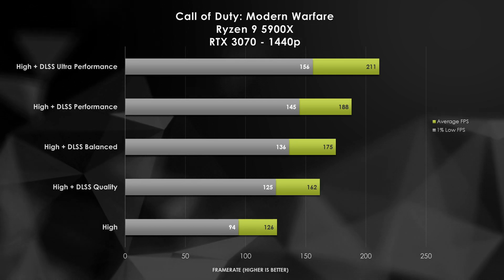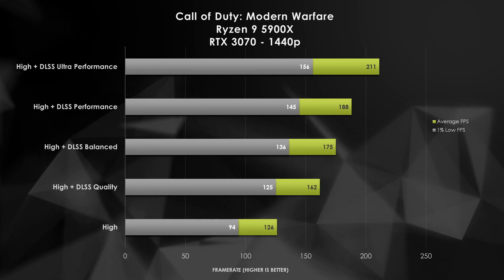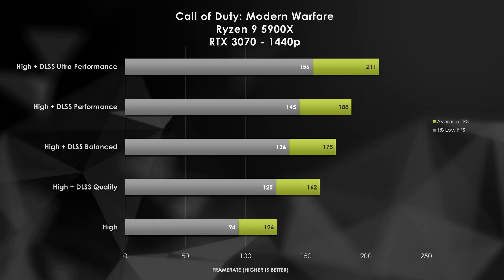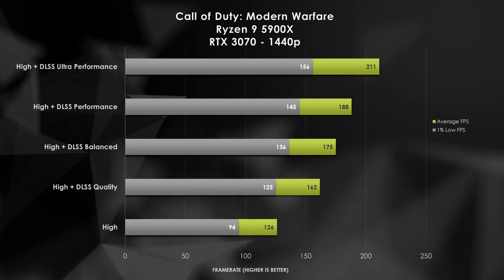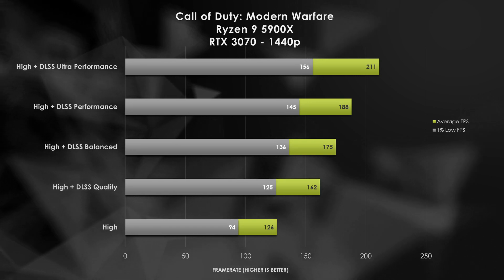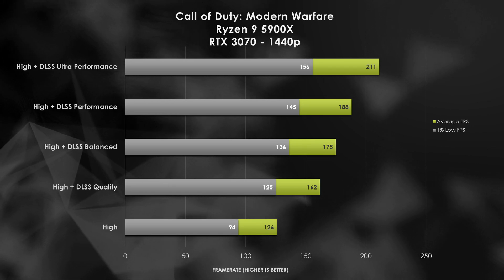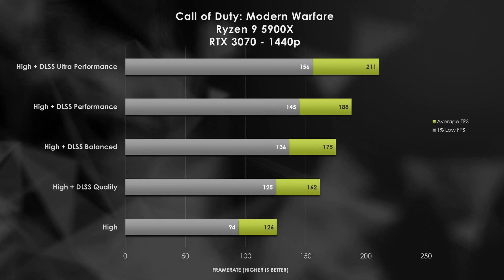Ultra performance at 1440p might be something close to 540p rendering, and it's almost borderline not even supported by NVIDIA. But you are getting 211 FPS — and if you lower your quality settings a little bit more you might even be able to hit a mythical 240Hz 1440p panel. DLSS is able to practically almost double our FPS from the high setting baseline all the way up to the DLSS ultra preset.